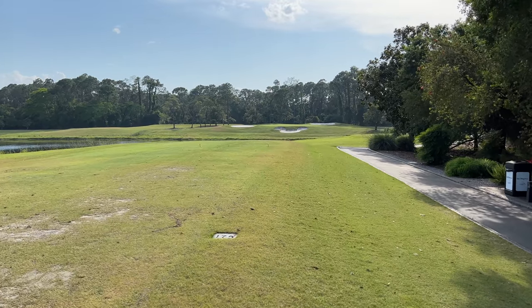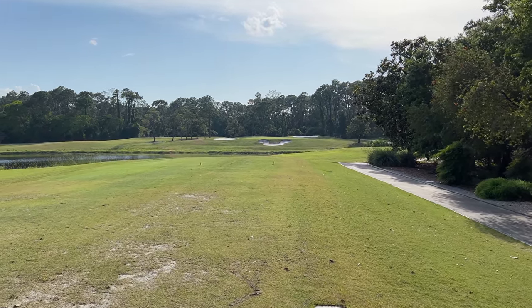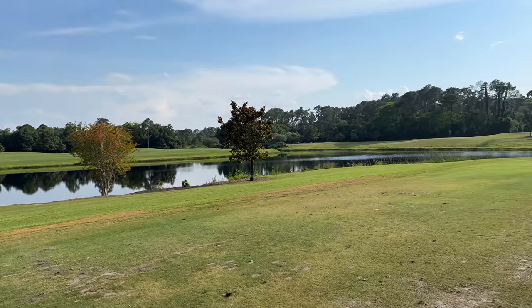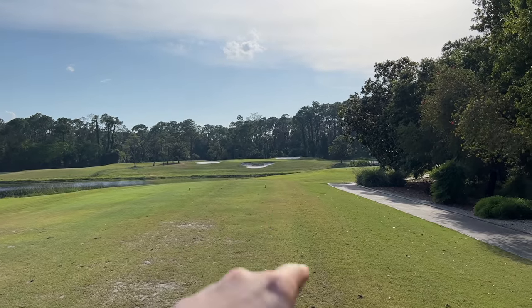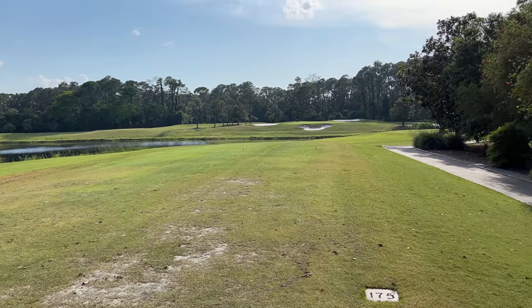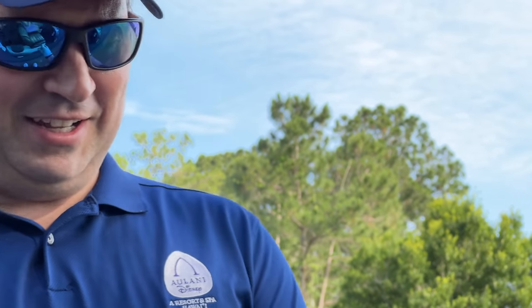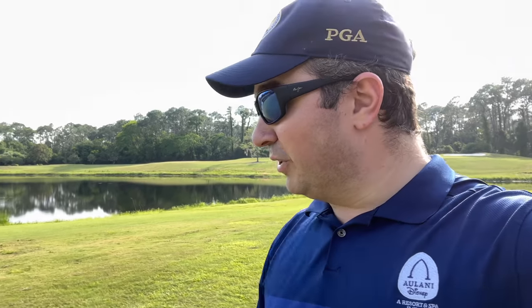Here on hole number six, you can very clearly see a Mickey sand trap over there. Love hole number six and the truly beautiful waterway we have all around us — super quiet, super nice. We're making our way around Magnolia, but that is the iconic Mickey sand trap. Let's go see if we can get over there on this par three. The tees they give you here at Walt Disney World, I love them — I reuse them all the time. They're made of super durable plastic. Shout out to my friend Dale for telling me about this. You get those tees from Disney — they give you three free ones every time you play, which I really, really appreciate.